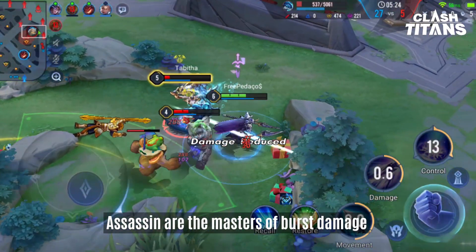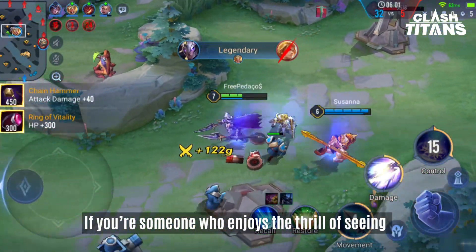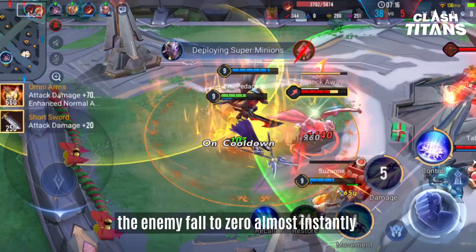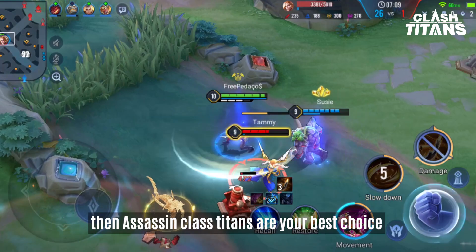Assassins are the masters of burst damage, and thus are quite difficult to use. If you're someone who enjoys the thrill of seeing the enemy fall to zero almost instantly, then the Assassin class Titans are your best choice.